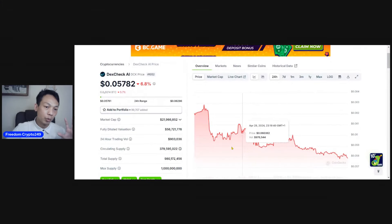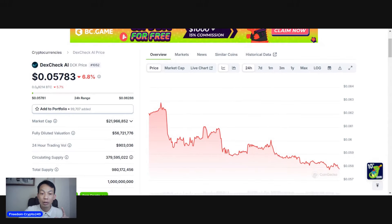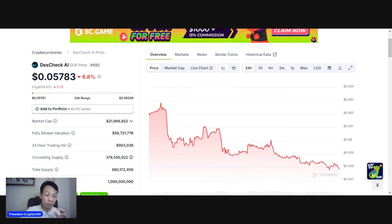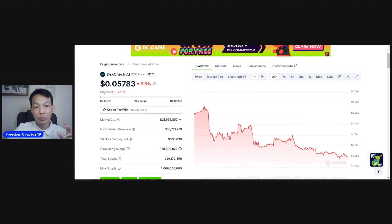The first coin — you knew it — I made a video already, I'm going to put a link under this video so you can watch it again. This is a full breakdown about the project. The first coin is called DexCheck AI. If you want to know the whole thing about this project, you have to go and rewatch my last video. This coin was around nine to twelve cents last time we talked about it — right now it's only five cents, which is very cheap.